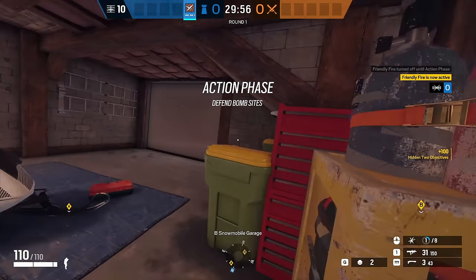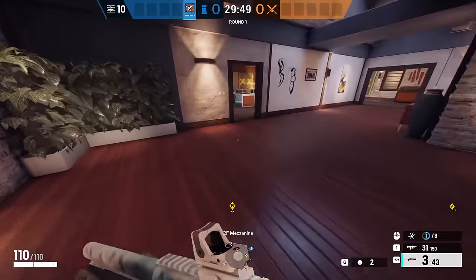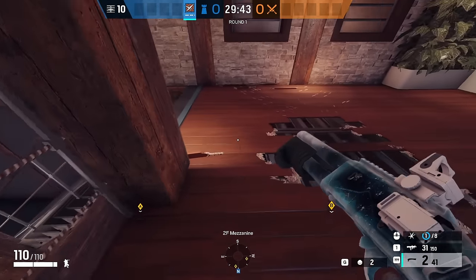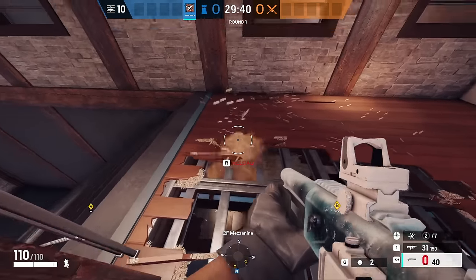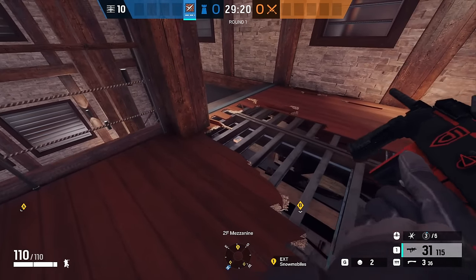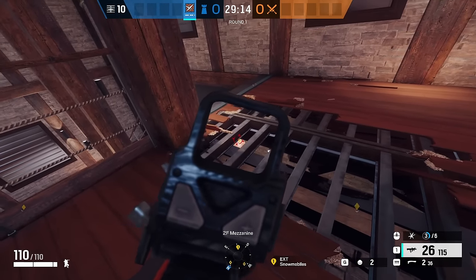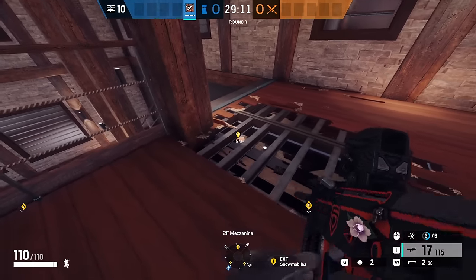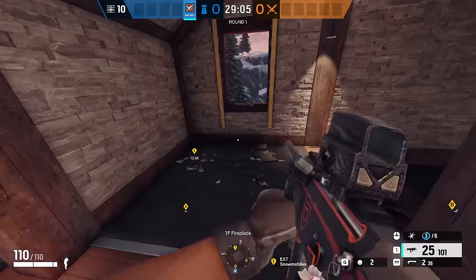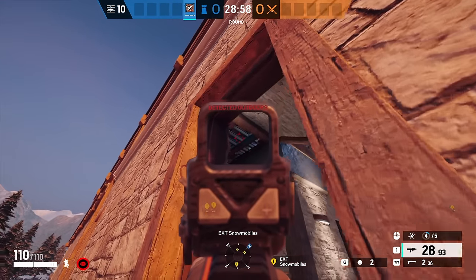This next tip is for defending Bottom Floor Chalet. This is a great angle for getting sight onto people playing outside the front of the snowmobile breach. Because you have the high ground, it's a very dangerous angle for them to fight back against. Come to the very top of Fireplace Stairs and start making holes in the floor — this will allow you to get an angle through the window on Fireplace Stairs and see anyone outside by the snowmobile breach. The people you'll be catching are those stepping back and readjusting once the breach is open, repositioning around the rocks, and that's when you catch them off guard.